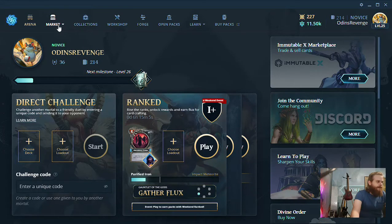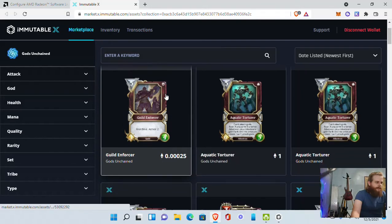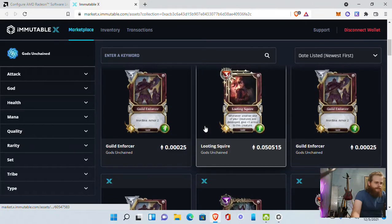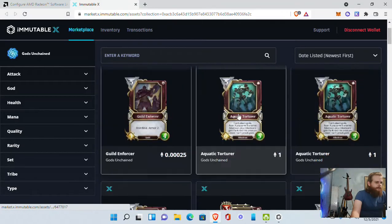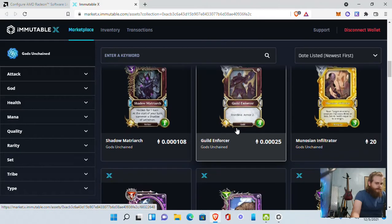That is a little selection of Gods Unchained. Let me take you into their store real quick and show you. You can see there are different cards, and they all sell for different amounts of ETH based on their rarity and how much people are willing to pay for them. But you get these cards and packs just by winning — you don't have to go in and buy them. That's the great thing about it. It's free to play and play to earn, so you can go in, play the game, unlock the packs, and sell off the cards you don't need to gain a little bit of extra income.